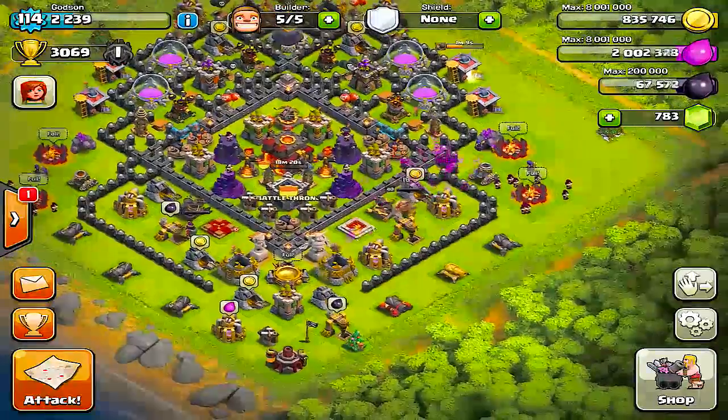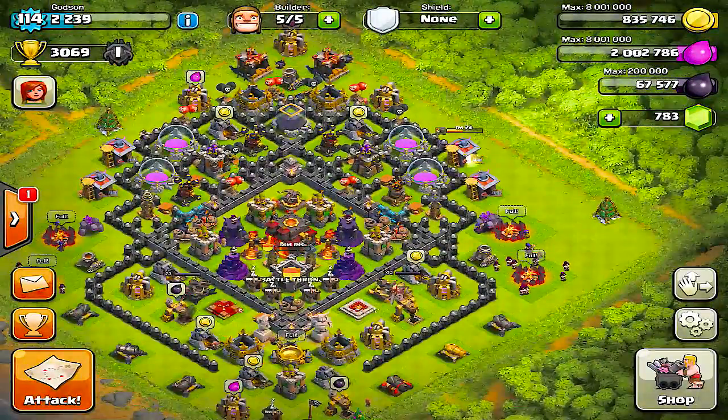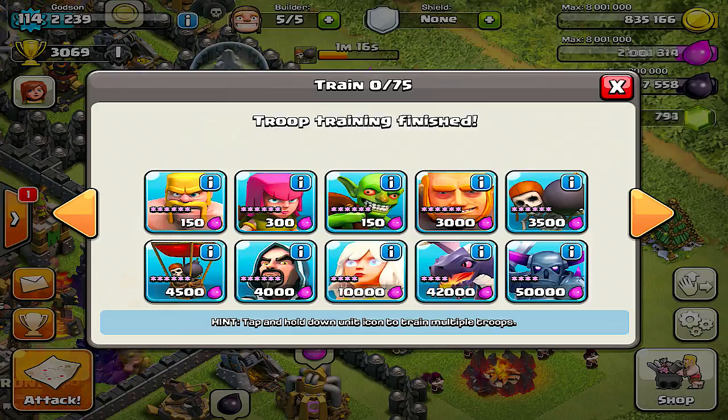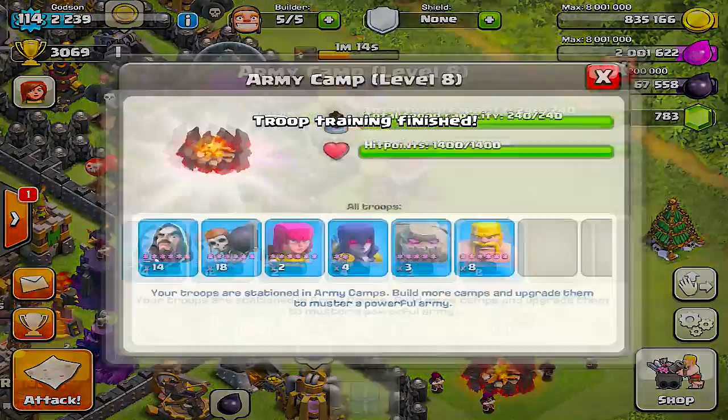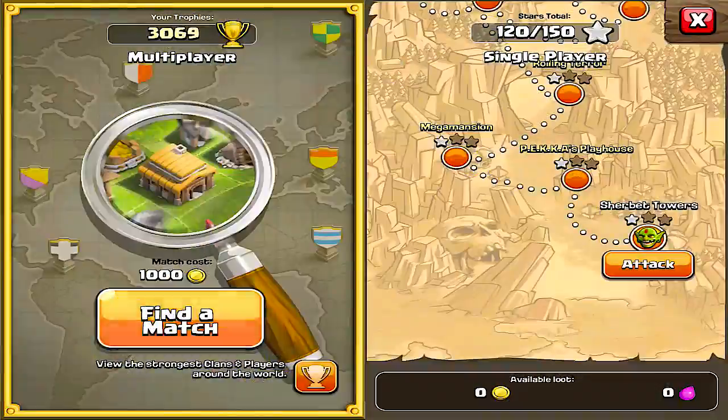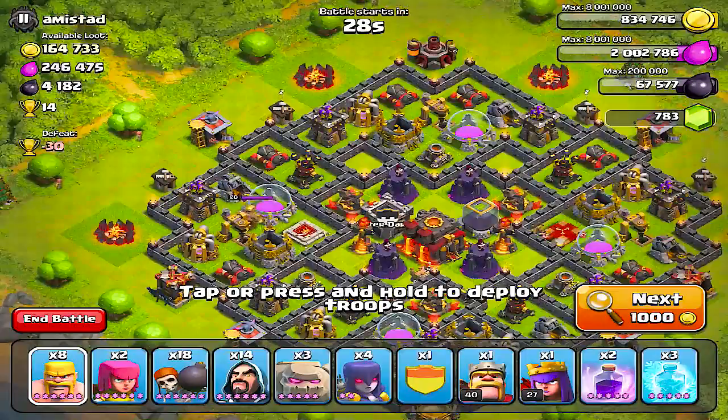Yo, what's up you guys? This is Gottsun and we're back doing the next episode of the All-Star Challenge, trying to get to the Champions League. Let me get my heroes going and we're gonna have our Death Squad, our power team going as well.